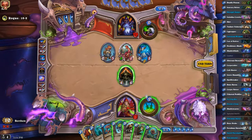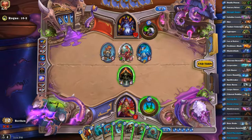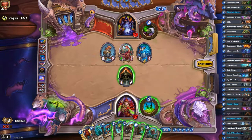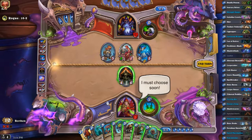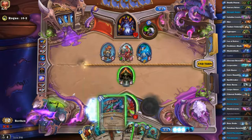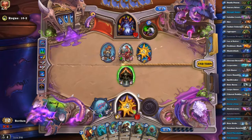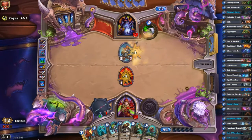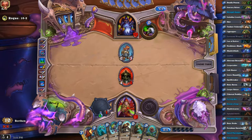If I use this to kill that and use this — no, use this to kill that, trade that, hero power — that would die, I would have two-ones and a one-charge weapon. I think the poison would be better to have as an extra kind of thing. Now I'm at 12 health, so I dealt with it pretty well by having a taunt creature.